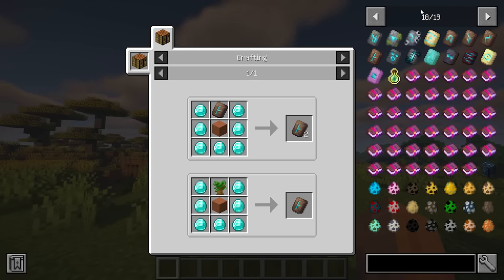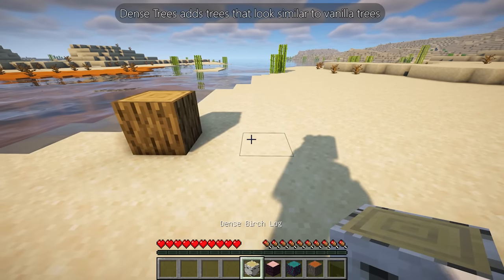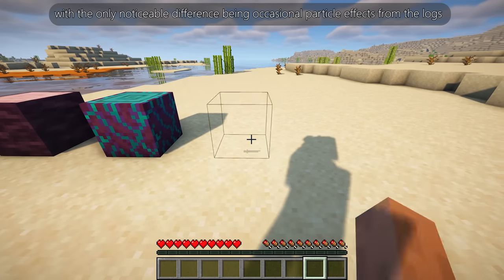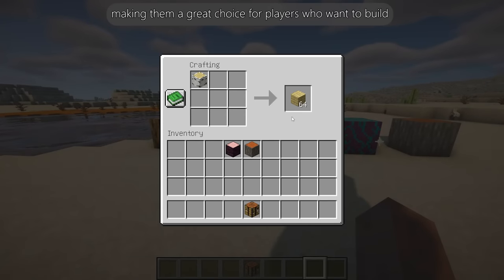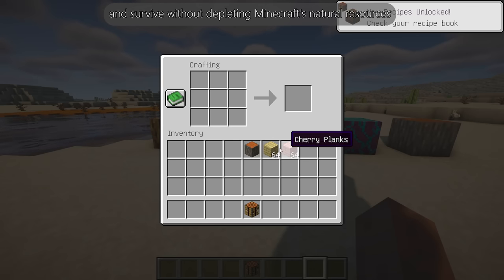Dense Trees adds trees that look similar to vanilla trees, with the only noticeable difference being occasional particle effects from the logs. Dense tree logs provide more planks per log than regular trees, making them a great choice for players who want to build and survive without depleting Minecraft's natural resources.